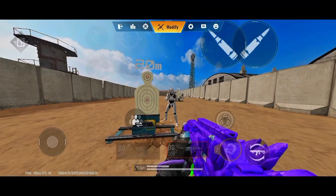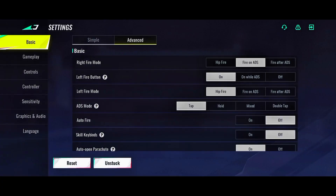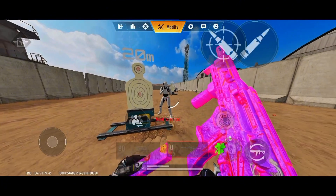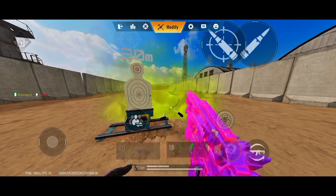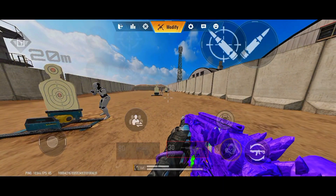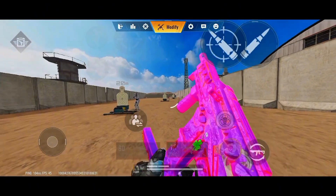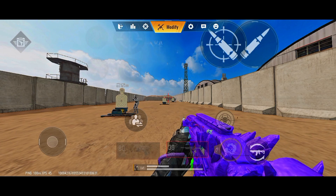Some players actually make the right-side fire button Hip Fire — just like that, shooting without scoping. But if you want to do it another way, you can make your right-hand fire button ADS, and then use a separate fire button to scope for ADS. That is actually what it means to use Hip Fire and ADS — make sure you find the best setup for you.